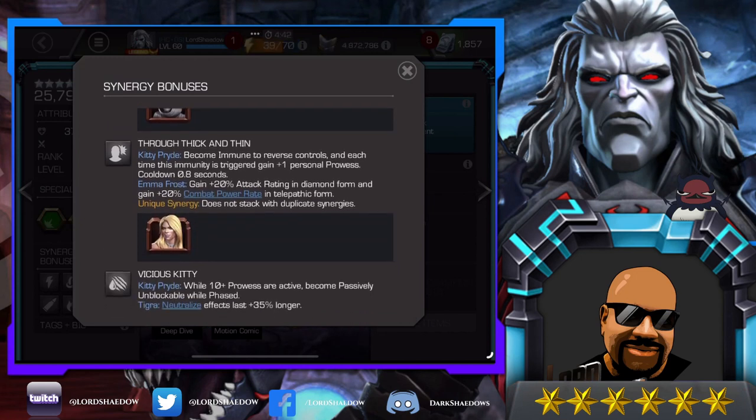Here we have 'Through Thick and Thin': become immune to reverse controls, and each time this immunity is triggered, gain one personal prowess. This one's also pretty good when you need it. I used it in Act 7 or 8, wherever I had to fight in one of the phases that had reverse controls. Having her on the team gave me that immunity and it was really good.